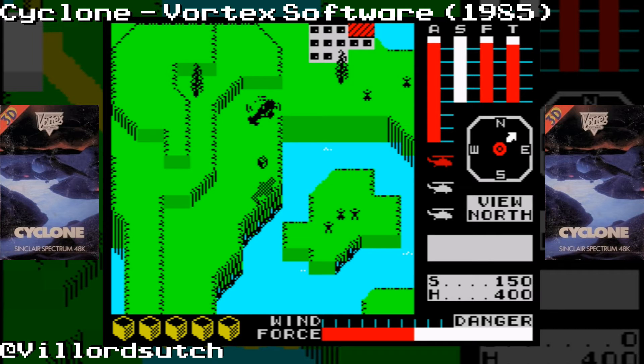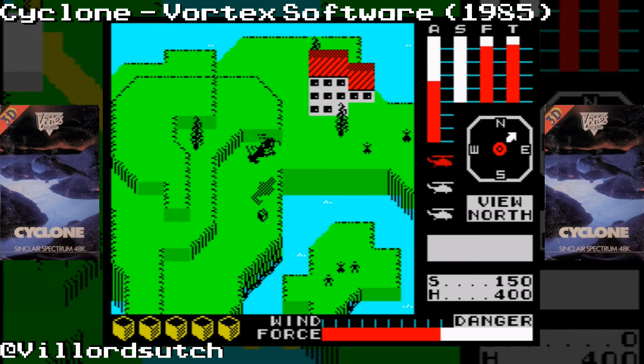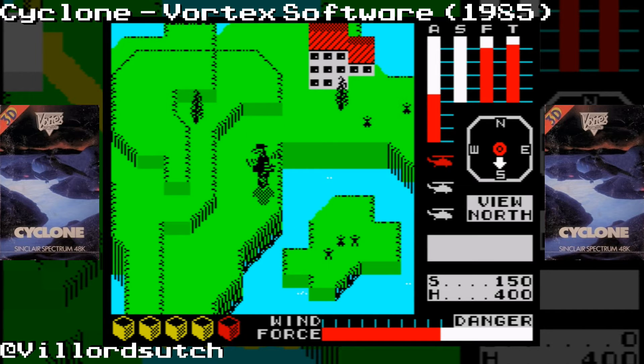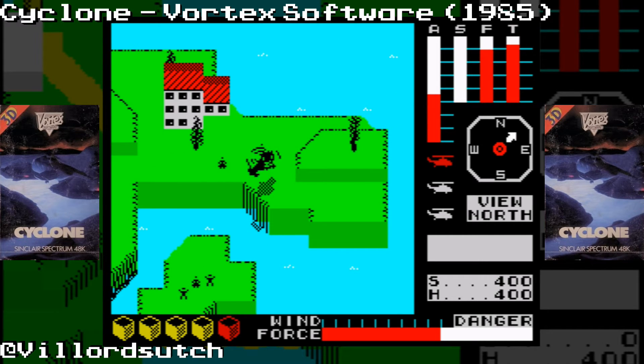Oh look, here's a medical supply — see this box here. I can see you all waiting for my help. If I fly over this box, just get my shadow over the box properly, my winch will go down and I pick it up. As I'm doing this my fuel is — there we go. I have to be aware of the danger indicator at the bottom.